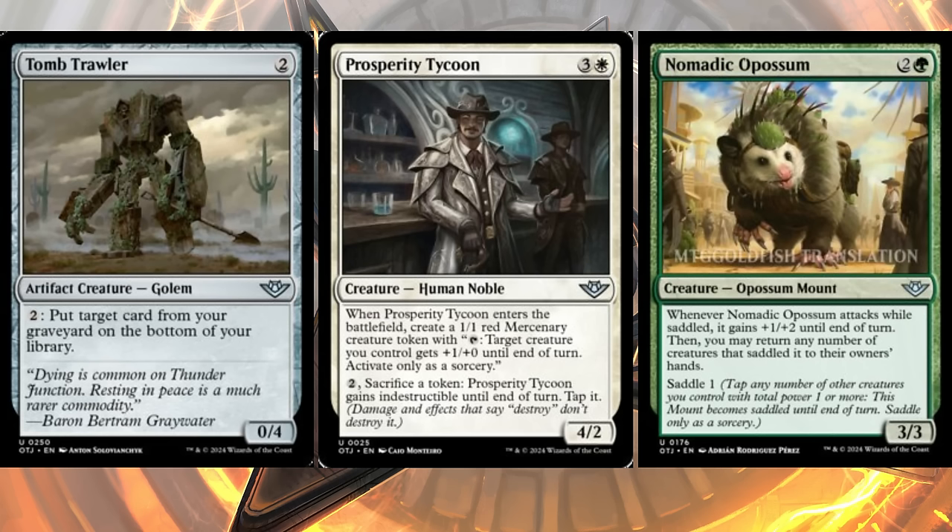Prosperity Tycoon is four mana, three and a white, for a four-two human noble. When it ETBs you get a one-one red mercenary token that taps at sorcery speed to give a creature plus one plus zero. You can pay two and sacrifice a token to give Prosperity Tycoon indestructible until end of turn — but you need six mana up the turn you play it for that. It's probably halfway decent in draft but still not amazing.